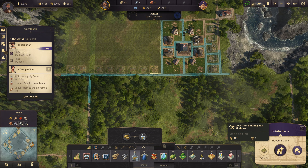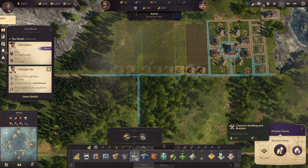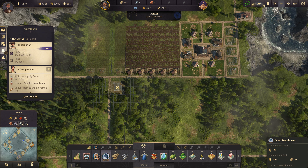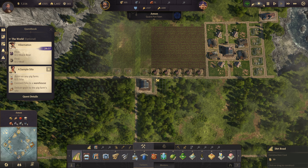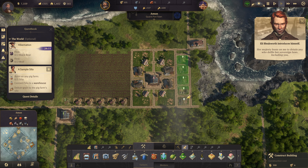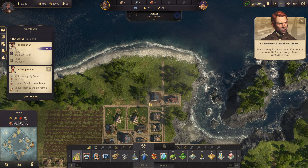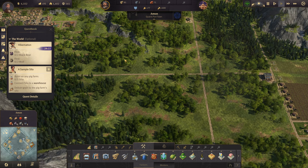Let's go ahead and construct building and modules. I think I've got five — the demand is five — so I'm going to build five of those. We'll put a warehouse here, and then the people will absolutely love that. We'll put another warehouse here so we can store all the schnapps. The farmer's needs are all set — that's really good.